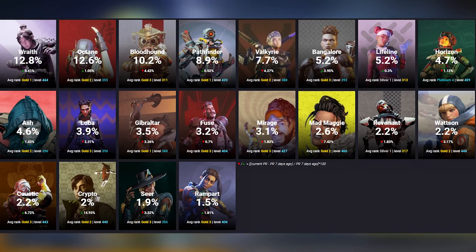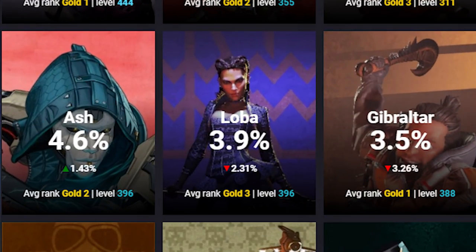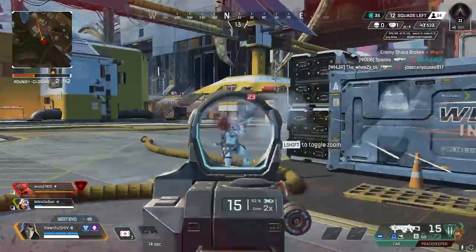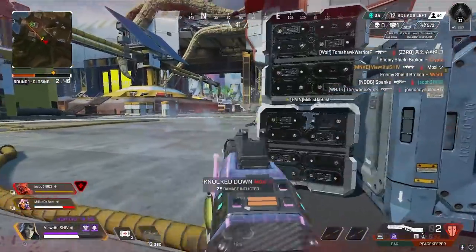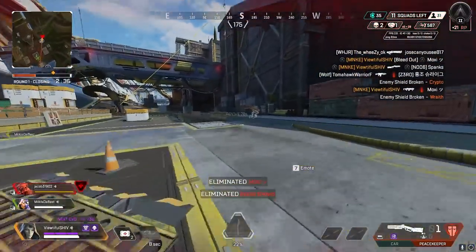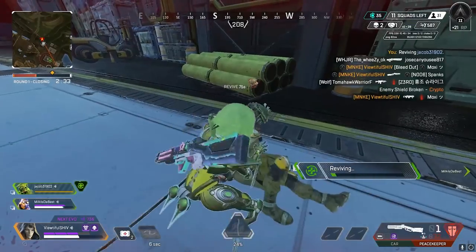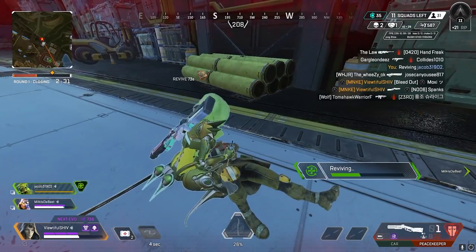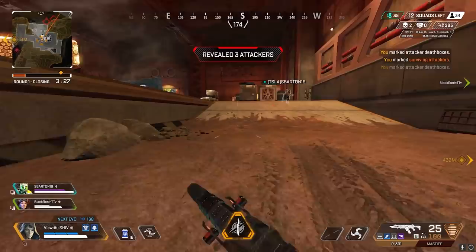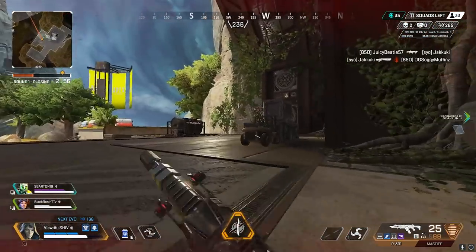Ash is the second most recent legend and the ninth most picked legend in Apex. She gets picked in public matches and every degree of ranked, and her pick rate has been picking up a lot in competitive play on open maps such as Storm Point. This is because of her ultimate, which allows you to make fast rotations and take positions faster and safer than any other legend in the game. Her kit also helps her to find kills and fights to push if you want to play aggressive and farm high kill games in public matches.